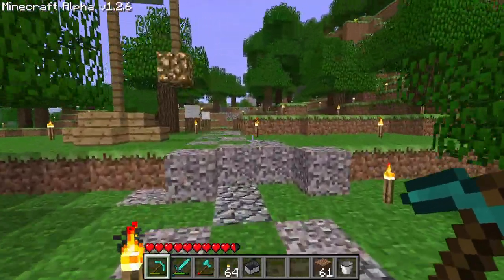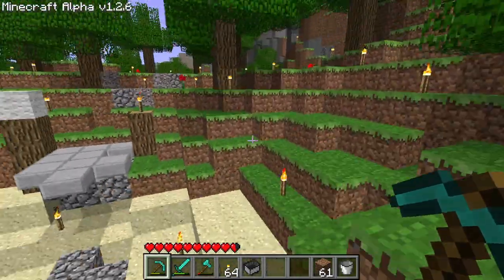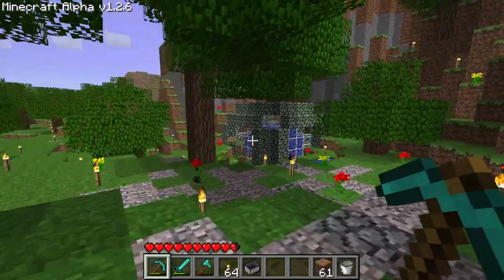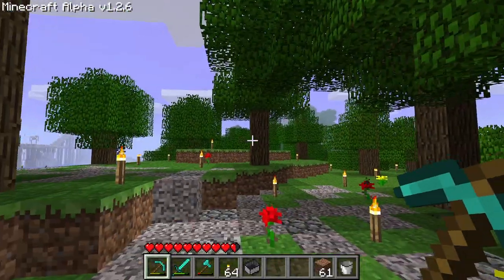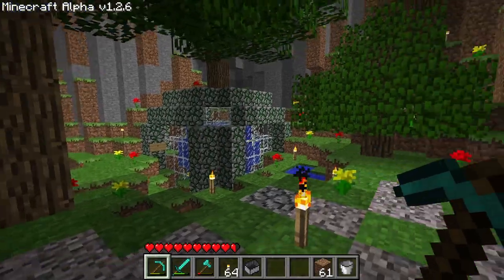Heading off in this direction, there's a broken bridge. Let's walk around it. It looks like the pathway keeps going over here. Interesting. Looks like there's a lot more trees over here, and they're a lot bigger too. I wonder why. I wonder what this object is at all.